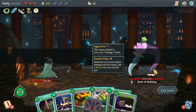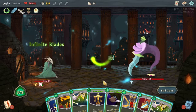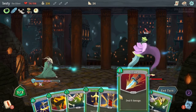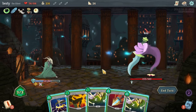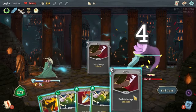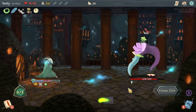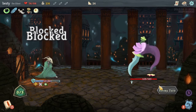All right, we're gonna probably die to this elite. The Book of Stabbing — it's very upset with us. We're gonna play the free Infinite Blades and the free Cloak and Dagger, get in there for some damage. We'll play the free Survivor — discard the three cost Neutralize. All right, so that goes the defensive part of the turn. Get your shivs in, your free Flying Knee — how did I miss the free Flying Knee? You guys almost let me do that.